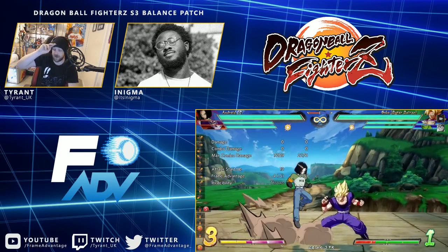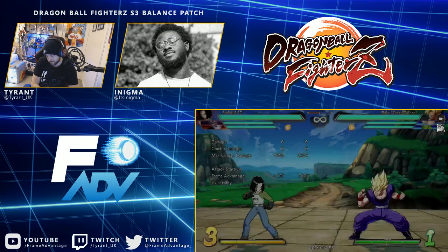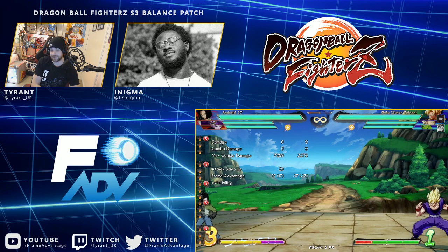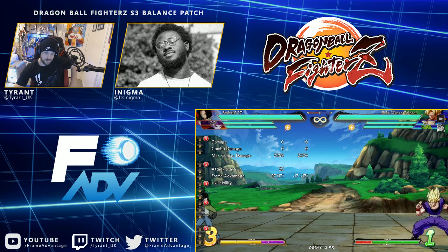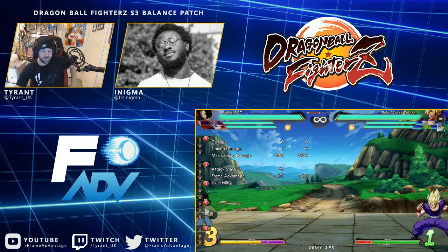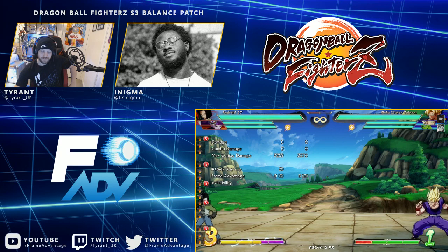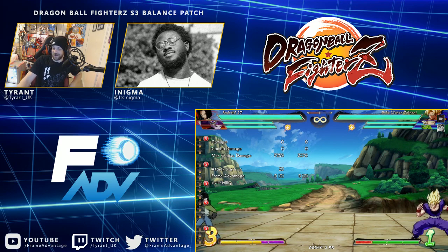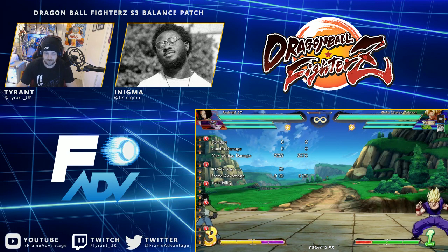Why does base Goku build 75% of a meter and get the charge move but 17 doesn't? 17 should get bar as well. Actually, what they could do to buff the Androids — Android 17 and 18 — is make them passively build bar just by being on point. That's actually lore-accurate since they have infinite energy. It'd be a bit much, but if it built slowly it could be balanced and really cool.